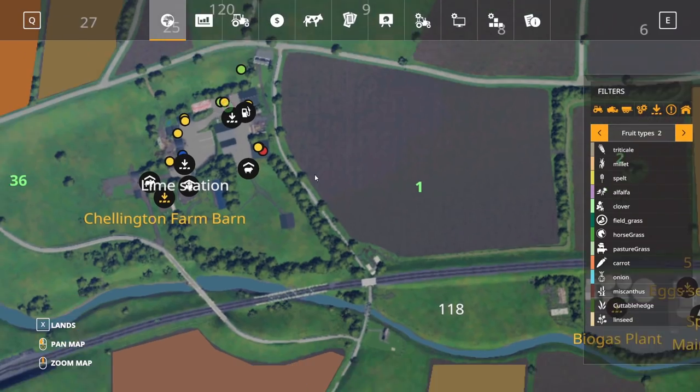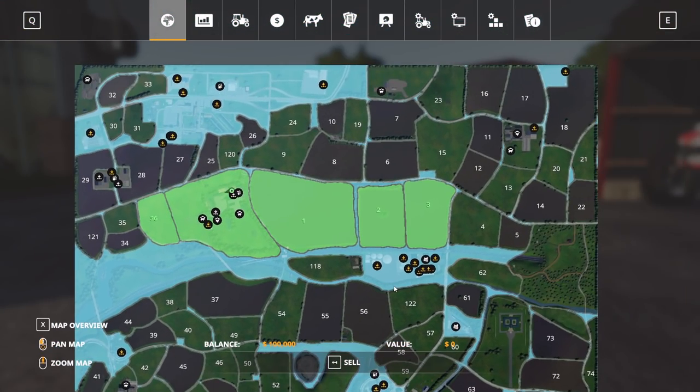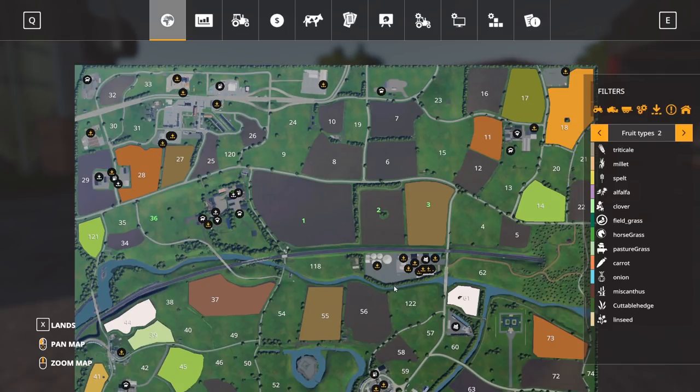If we go into the map, we own the BGA — it comes in this plot that costs $0. It basically allows us the ability to use it, so we could sell some silage bales and do some of that. There's so many different things. I definitely want to grow a lot of the stuff in here. I'm not going to grow horse grass or some of that stuff, but we'll probably do alfalfa bales, some spelt, millet, triticale, linseed, miscanthus, onions, carrots.